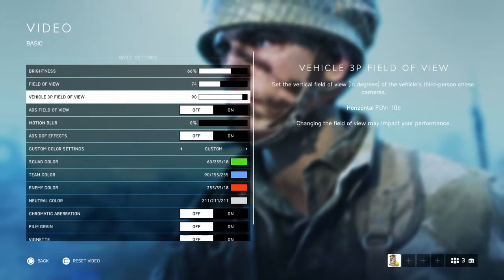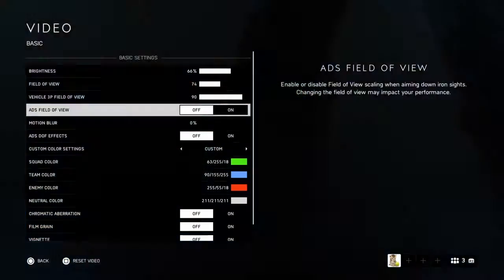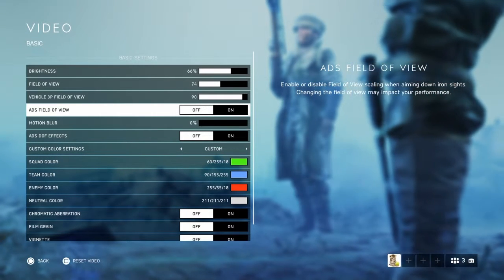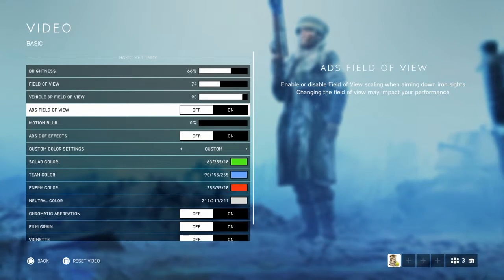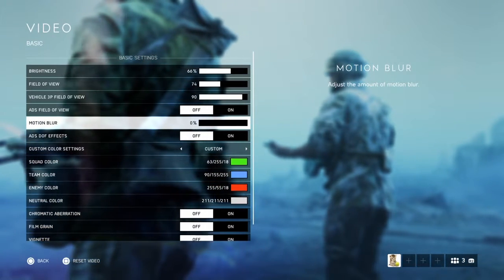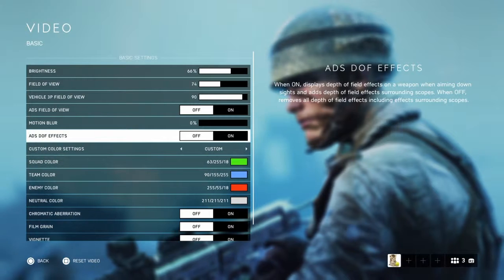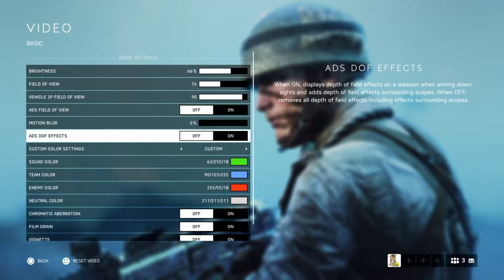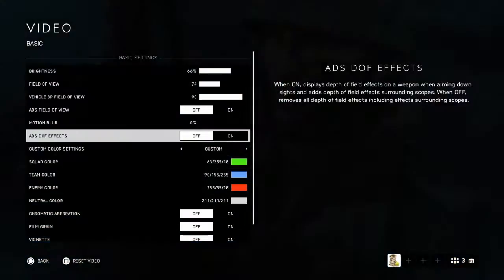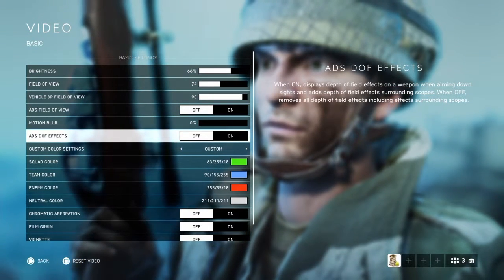Vehicle field of view I have at 90 so I can see more of my surroundings in a vehicle. Aiming down sights FOV — if you don't want the view to change between ADS and hip fire, leave it off. Motion blur I turn all the way down — it adds ambience but is just another distraction. Depth of field I also have off — when ADS it blurs everything except the center, like a heavy filter, and I want to clearly see what I'm aiming at and identify the next target.